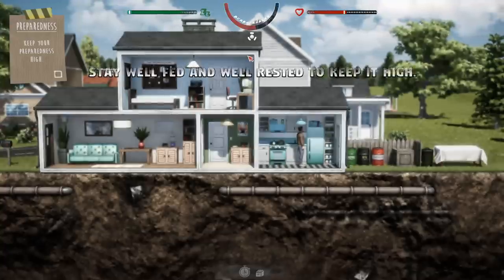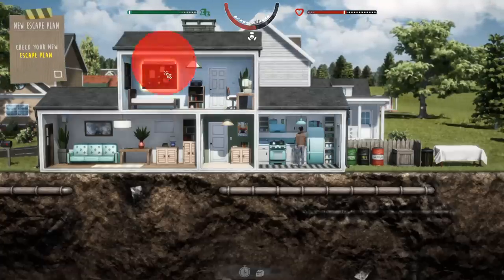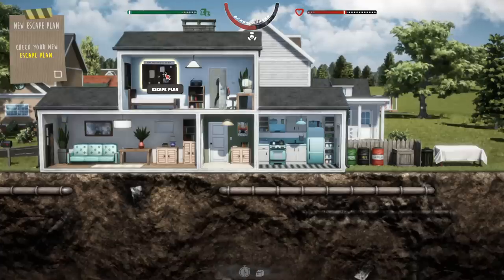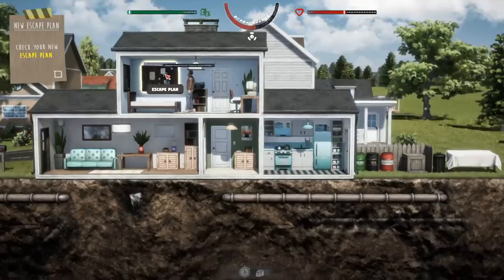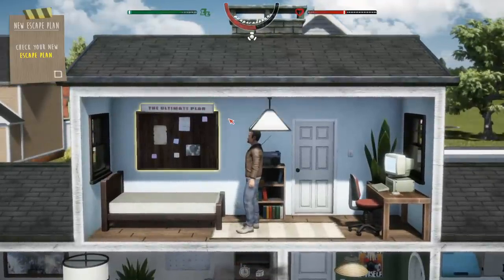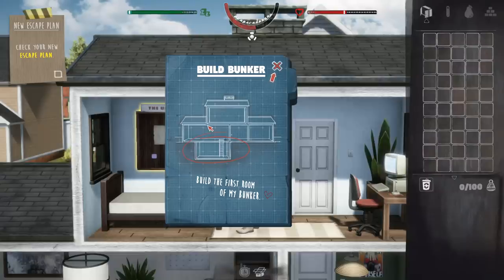Stay well-fed and well-rested to keep it high. We've got an escape plan over here. Goal number one is to survive, goal number two is to escape. You probably shouldn't have that on a corkboard in your bedroom if we're having government inspections every eight to nine seconds. Maybe put that in a bit more of a clandestine location.